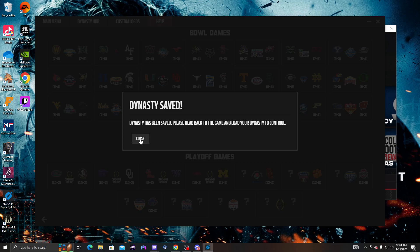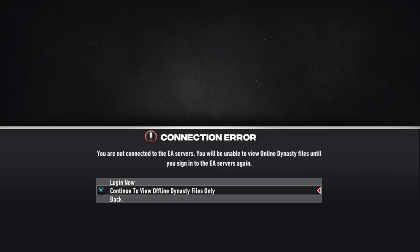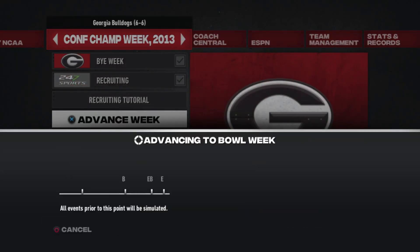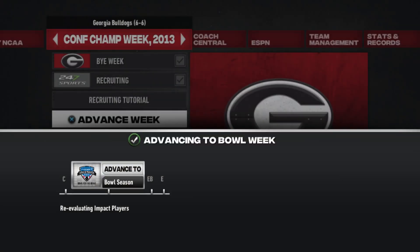Close and minimize the tool, head back into your dynasty, and load it. Then advance the week to your bowl season. As the tool indicated, I'll be playing in the Armed Forces Bowl, which is cool.